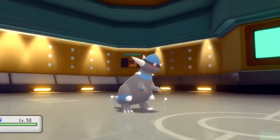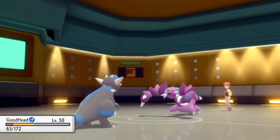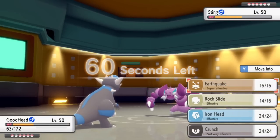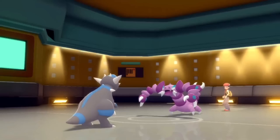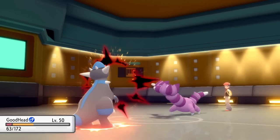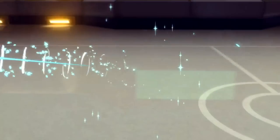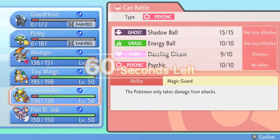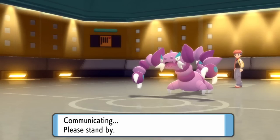I decide to switch into Rampardos. He goes for the Knock Off — I was really hoping that wasn't going to be Knock Off, but of course, ten out of ten times they're pretty much going to be running Knock Off. That gets rid of my Choice Scarf, so I'm no longer faster. And unfortunately, one more Knock Off actually takes care of me. It's interesting that he opted to go for Knock Off again — potentially he could be Scarfed himself. He's definitely Choiced in some manner. So that takes care of Rampardos, which is a huge bummer.